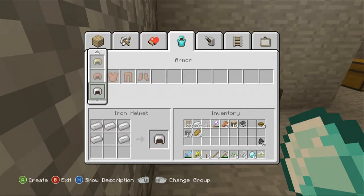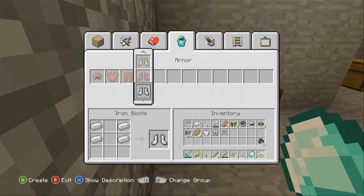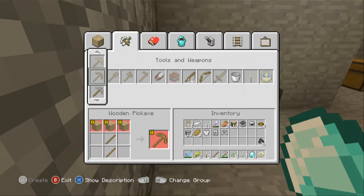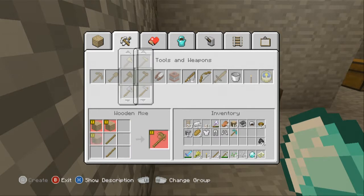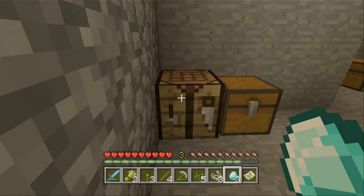Let's make some iron armor. There we go, we got a full set of iron armor. And then we can make a diamond pickaxe. That's really about it I want to make with the diamonds right now - I'm gonna save these.